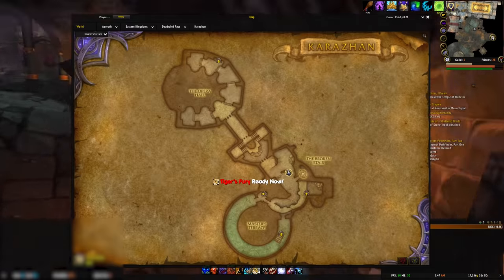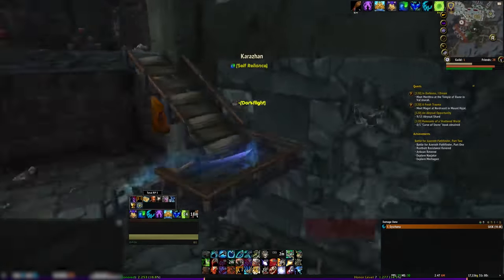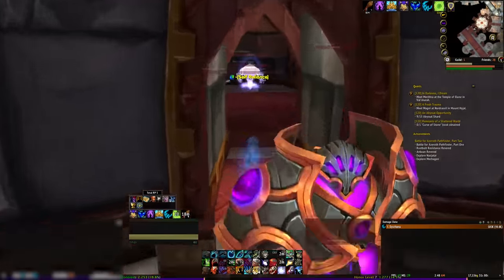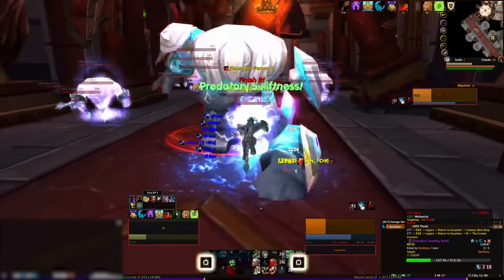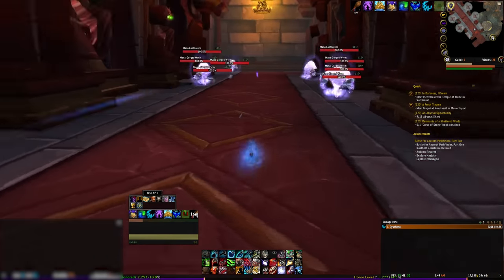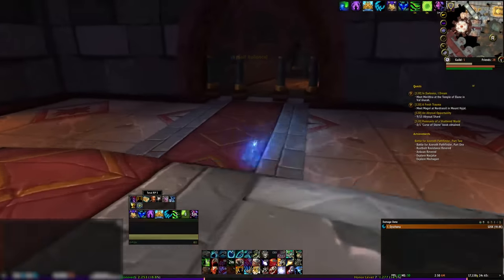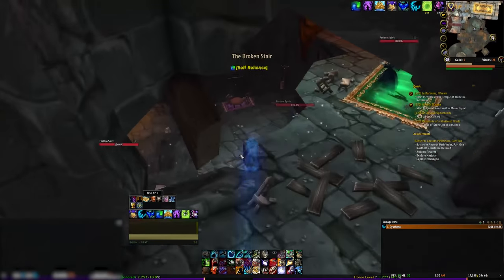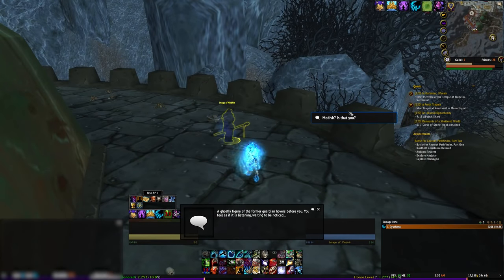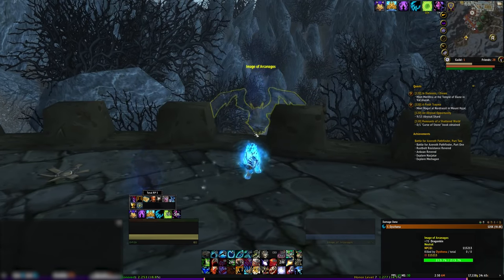Next, follow the route to get to the Curator. Kill him and you can activate the fifth and final crystal. From here, you'll have five minutes to follow the route to find the Shade of Medivh. After a roleplay sequence, Nightbane will spawn. Killing Nightbane, you can loot him. He has a special chance of dropping the Smoldering Ember Wyrm.